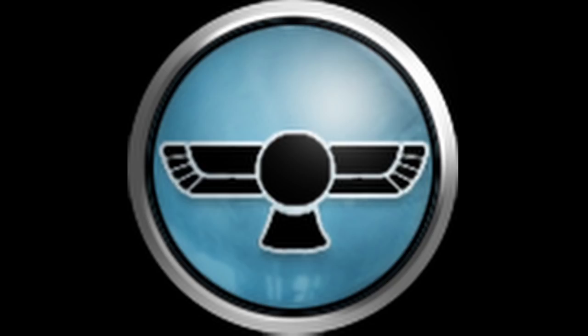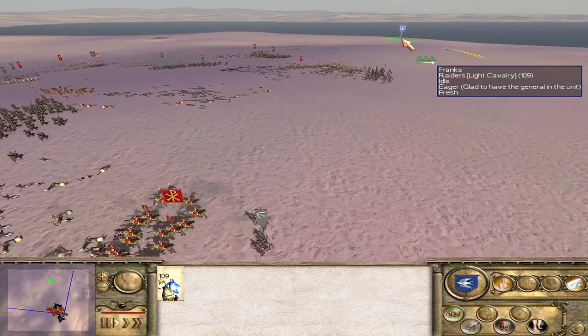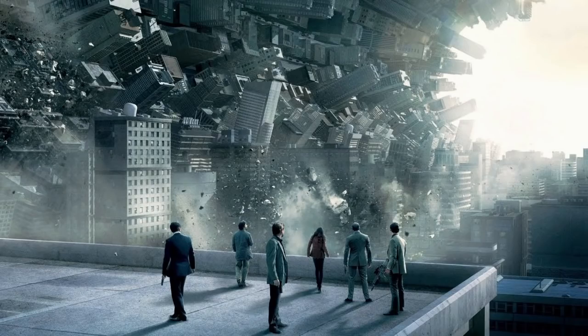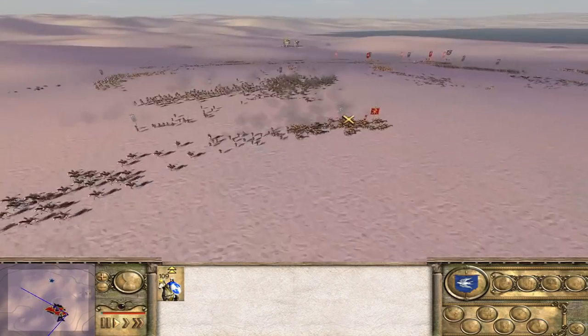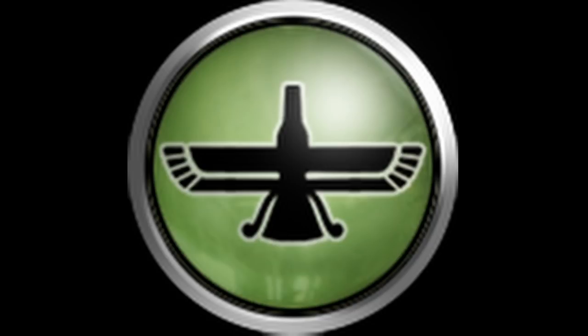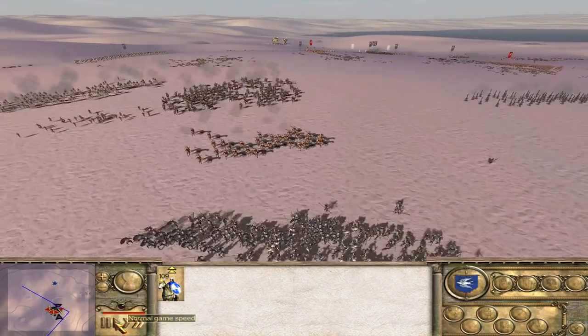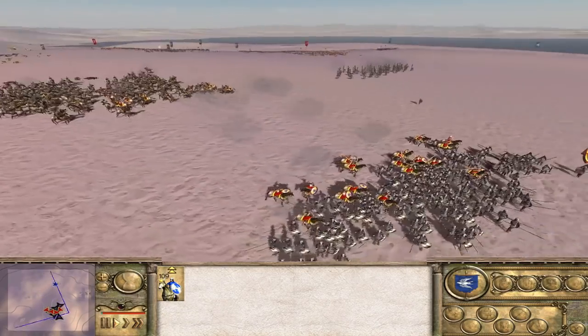The Sassanid Empire: as a Zoroastrian Empire, the Sassanids bear one of its most famous symbols on its icon, the Faravahar. It goes back to the inception of the religion itself, and it dates back as far as Darius I the Great in the 5th century BC, as they found it on his tomb. It is also used by the Persian Empire in Alexander Total War. Overall, I love all of these — each one has some historical backing or cultural backing in some way.